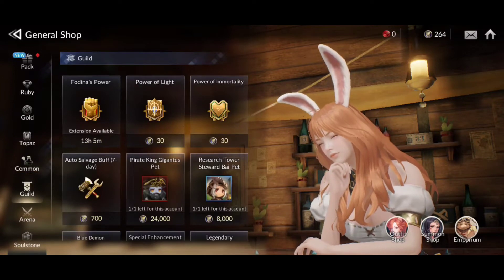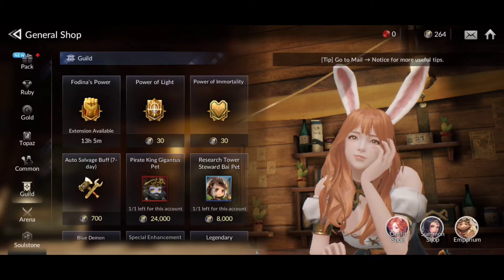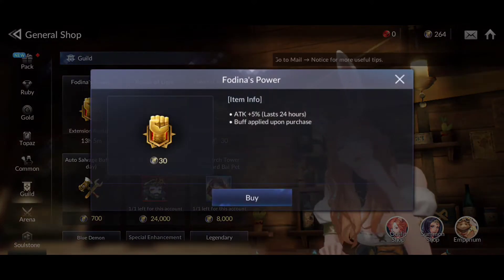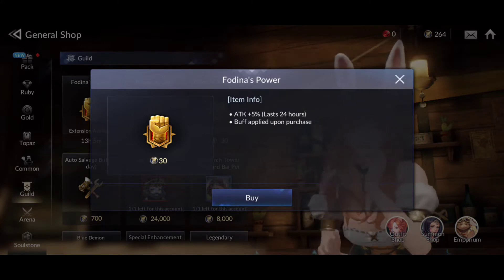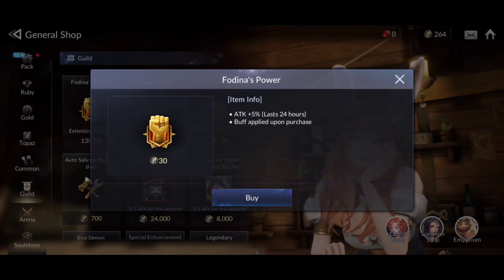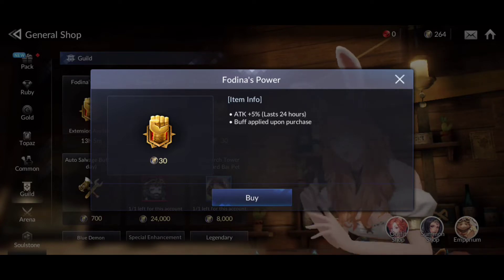The guild shop is very important. The first big thing you should always pick up is the daily attack buff. This is a universal attack buff for your account for 24 hours, so I would recommend you pick this up each and every single day.